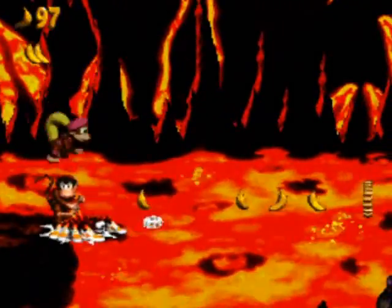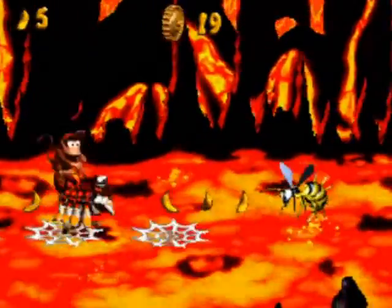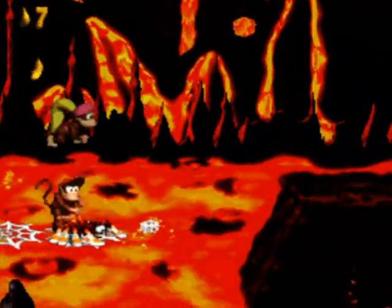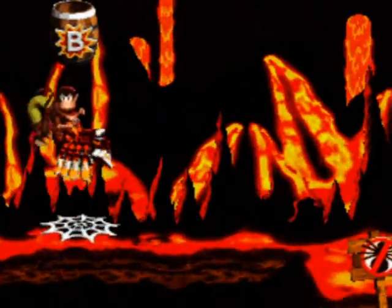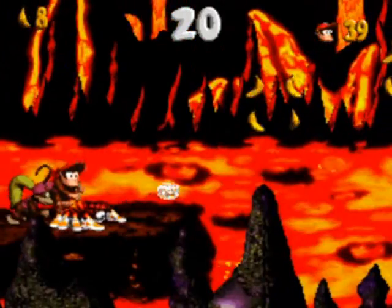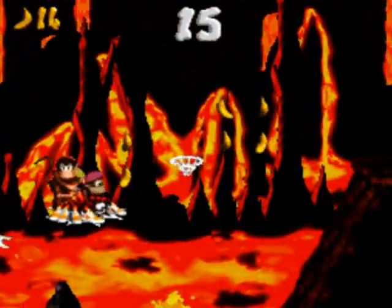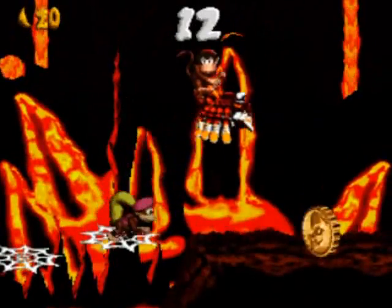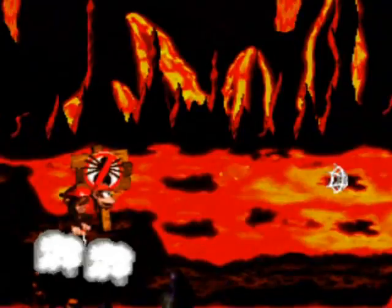I just killed a Zinger off-screen. I think there's another bonus area coming up after this segment. If you don't have Squitter you'll have to use barrel cannons, but you'll miss out on these goodies. There is the bonus — I got up there with just one spider web. I'll find the token. Just make little baby steps along the way to control your jumps nicely.